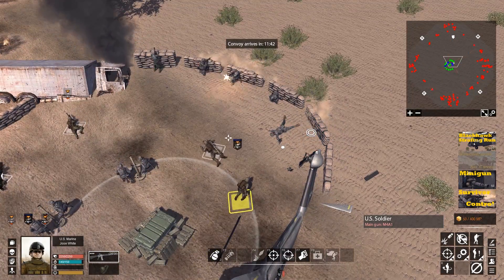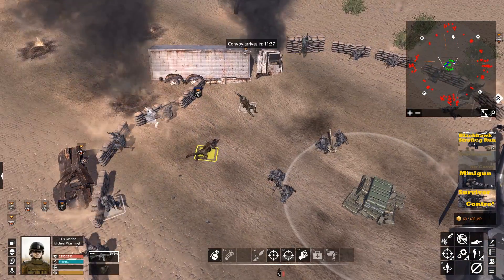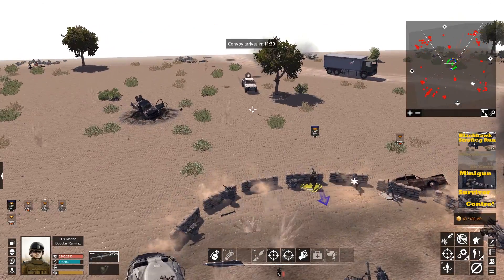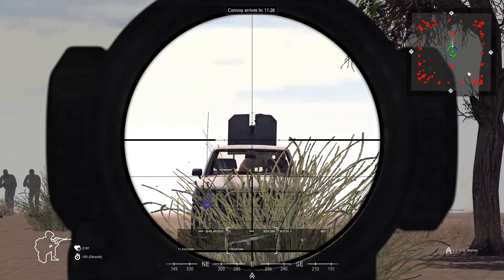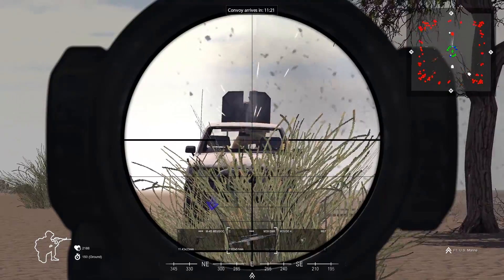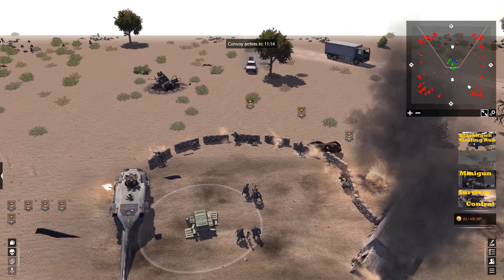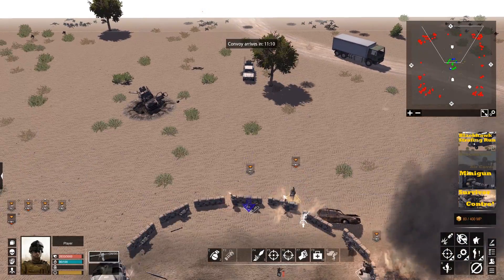Got a man down. Can't heal him. Luckily the Marines have some AT with them as well. Looks like somebody used an AT launcher — shooting this guy through a windshield. There we go. Looks like we actually have an ability to capture a vehicle. No, we don't, never mind, just kidding. All these vehicles are disabled; we won't be able to grab them.